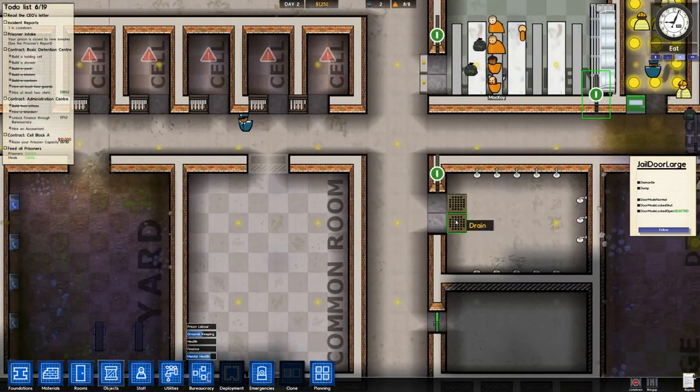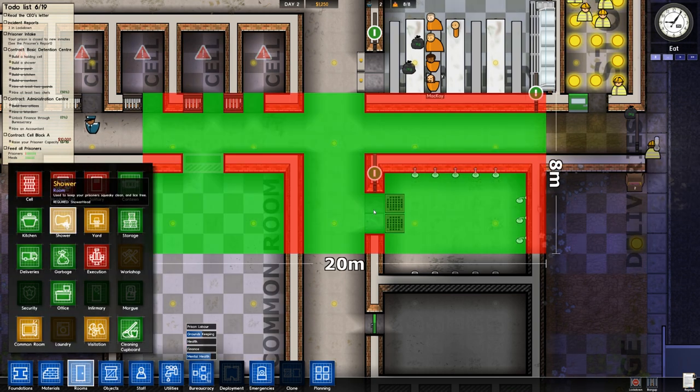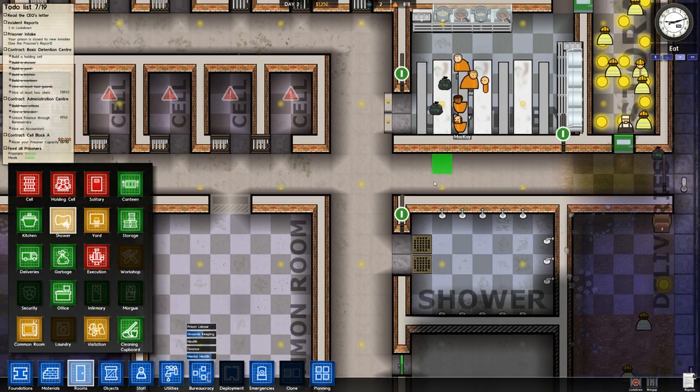Let's have a think — we've got a shower room that works. Oh wait, it's not even called a shower so it doesn't work yet. So let's just drag a square here — kablamo, we have a shower. Requirements: showerhead. Well there are showerheads in there, so it is now a shower. That means tomorrow these guys will be able to take a shower and get nice and clean.